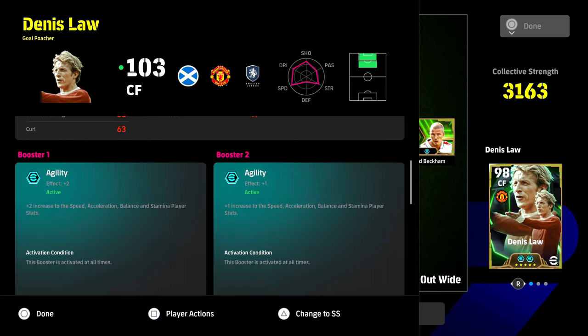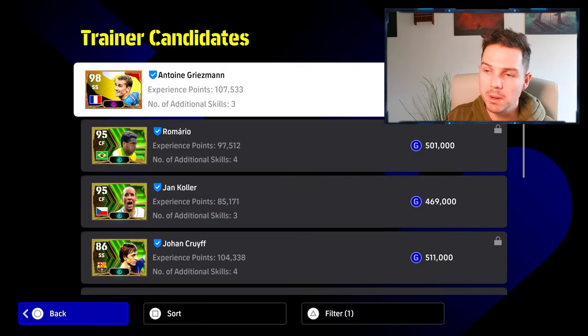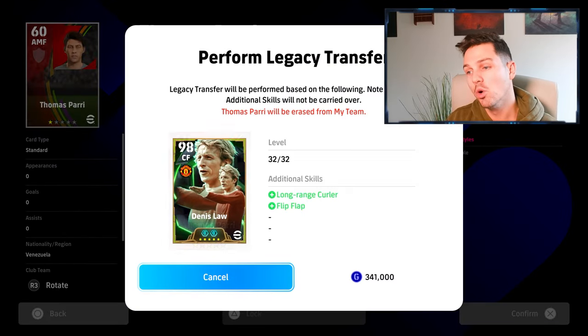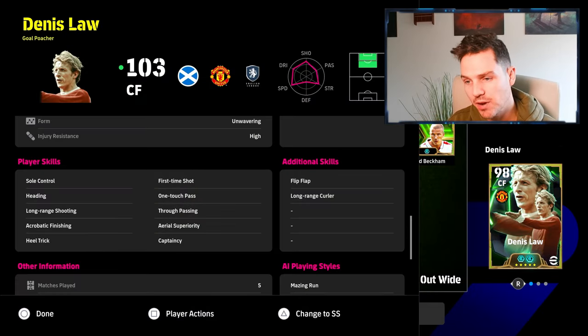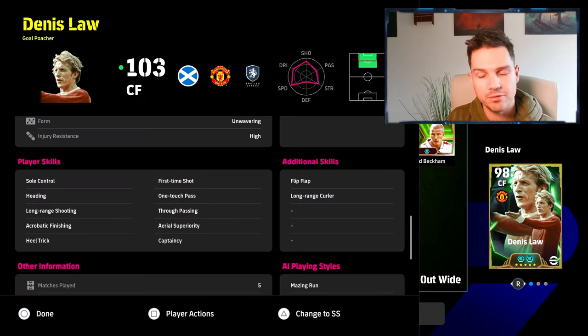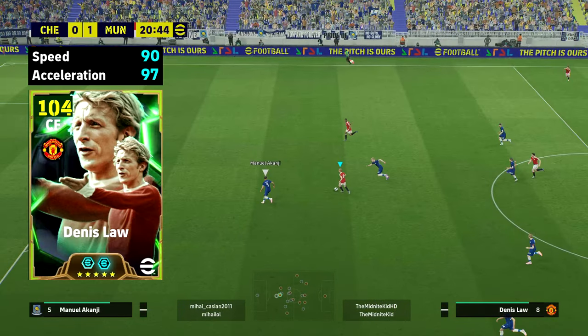I want to show you Dennis Law and focus on a couple of bits and pieces. We're going through this a bit fast, but most notably having a long-range curler on him and working towards giving him flip-flap and double touch, because he doesn't have those off the rip. Everything else is perfect and I'm going to break down this build very, very easily.